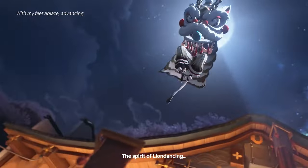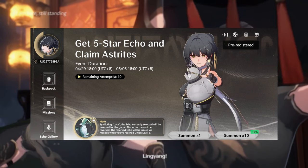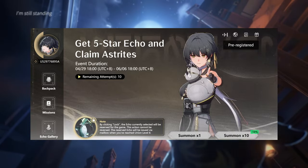One last thing — make sure you go to the Wuthering Waves event page where you can get a free 5-star echo in-game. You have up until the release of the game to claim it. I don't want you guys to miss out on this as it could really help you in the long run.